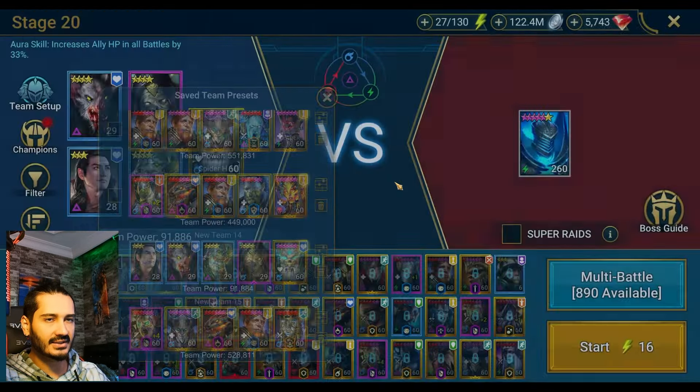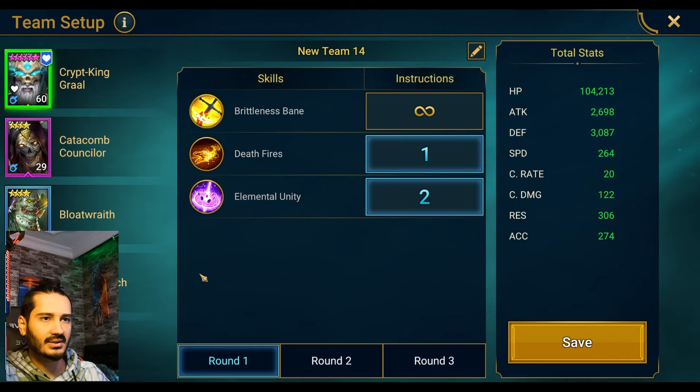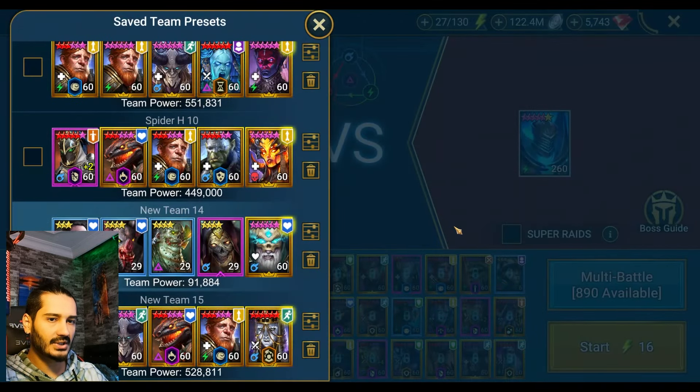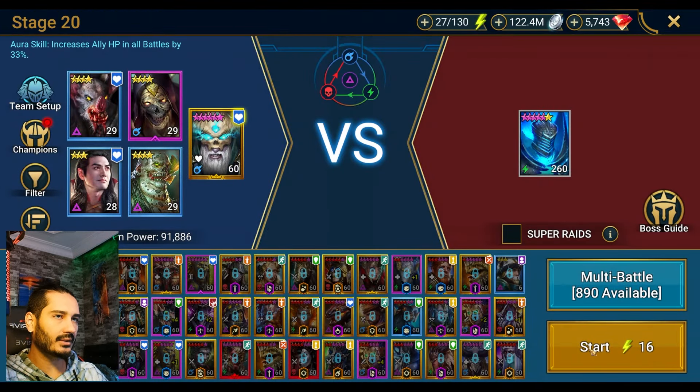We need an AI setup for him, but it's not a hard thing to do. You just need to worry about the Crypt King — of course, the fifth champion slot doesn't matter. Make sure his A2 skill goes first and then A2 skill again next, okay? Same for round 2, same for round 3. So let's take a look at the run for normal stage 20.